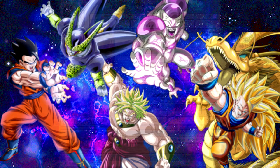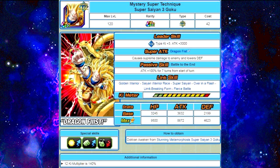Super Saiyan 3 Goku — his TUR form is Transcendent Ultra Rare. Passive skill is attack plus 100% for seven turns at the start of the turn. His super attack lowers defense, and his link skills are Golden Warrior, Saiyan Warrior Race, Super Saiyan, Over in a Flash, Limit Breaking Form, and Fierce Battle. Max stats are HP of 9500, attack of 8672, and defense of 4623, and he has a 12 Ki multiplier of 140%.